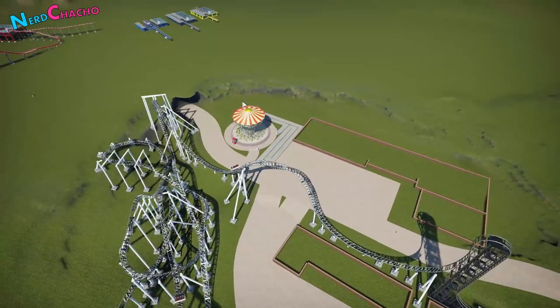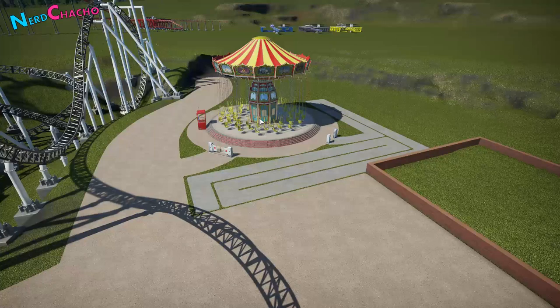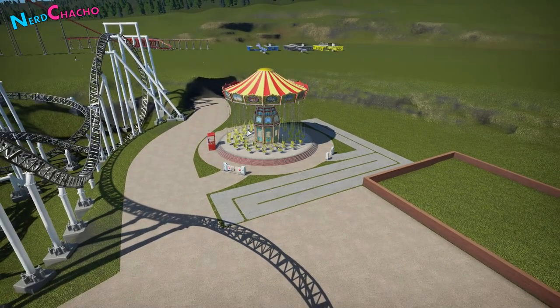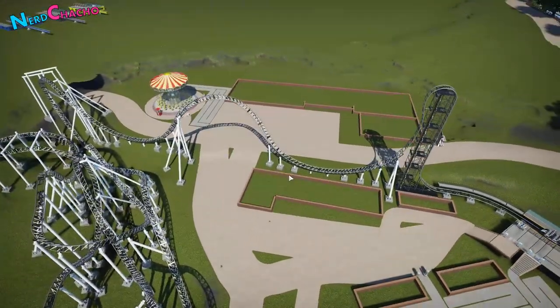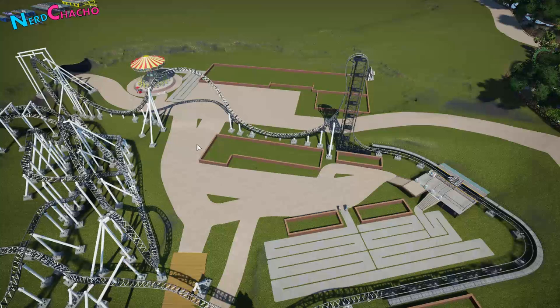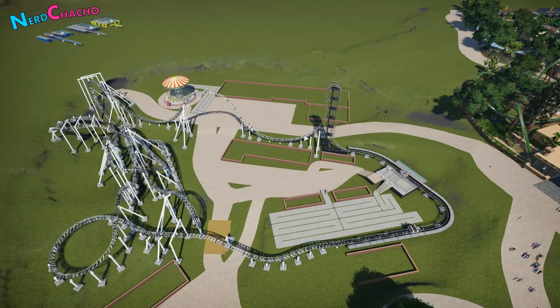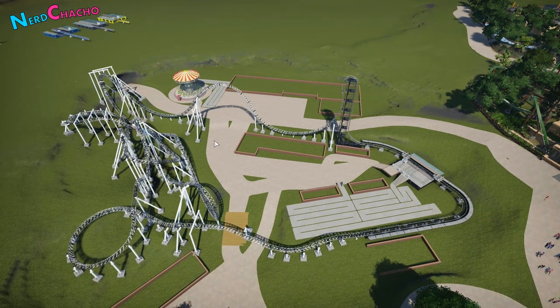There's a supporting ride coming in here - the wave swinger, the chair swings - because it fits quite nicely with the Tudor theme. The other one I want to put in somewhere would be the teacups, but that's going to come later with a different theme I have in mind. So that's a real brief background of the Eurofighter. I'd better do some more decorating and find out some interesting facts about Eurofighters.